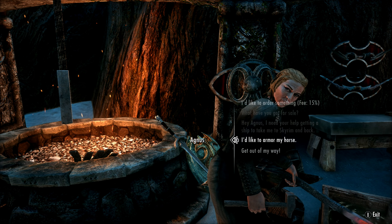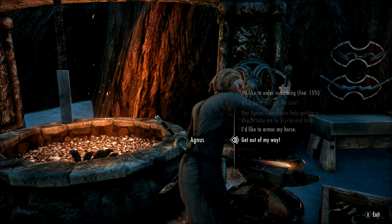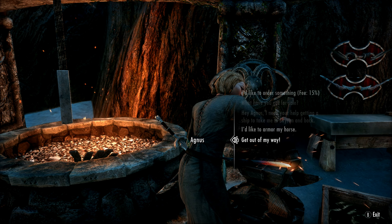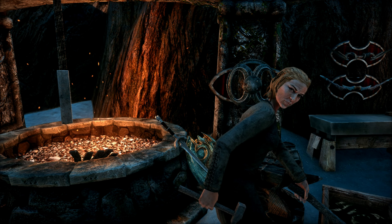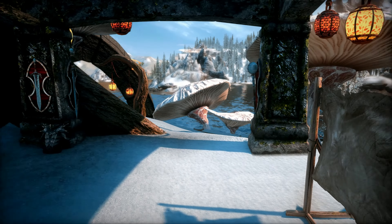This next option is Armor My Horse from Anniversary Edition. And the last one is from a mod called Get Out of My Way — it lets you push NPCs out of the way when they're blocking doorways, or just for fun if you want to push an NPC. I enjoy pushing Lydia sometimes when she gets on my nerves or says 'I'm sworn to carry your burdens.'